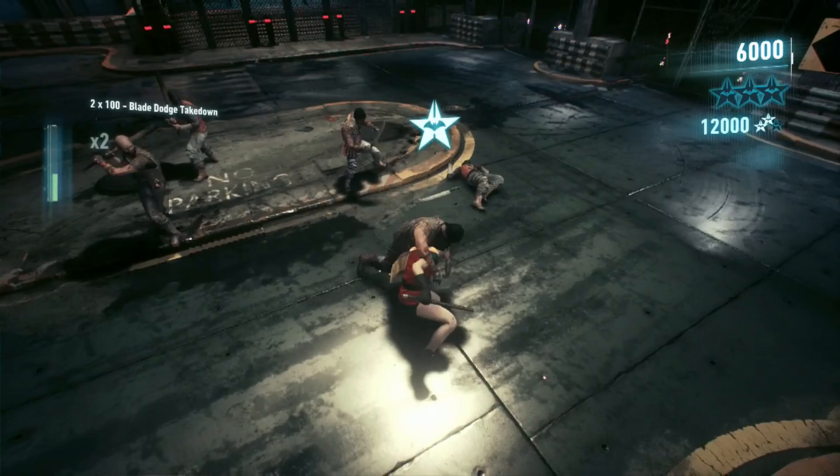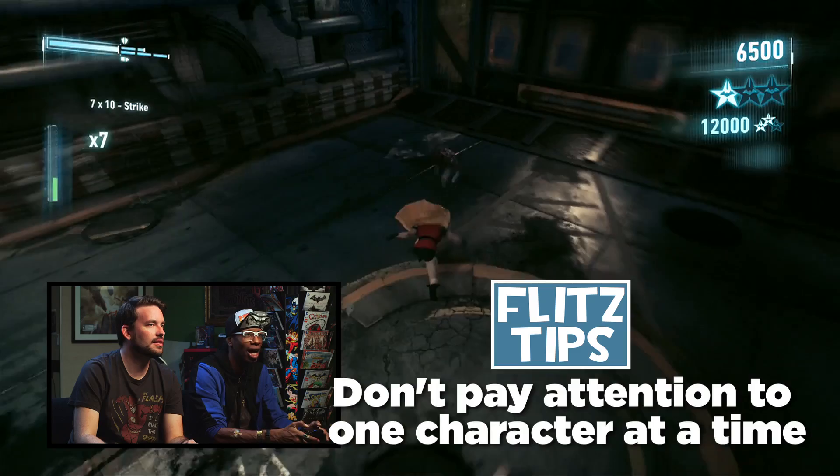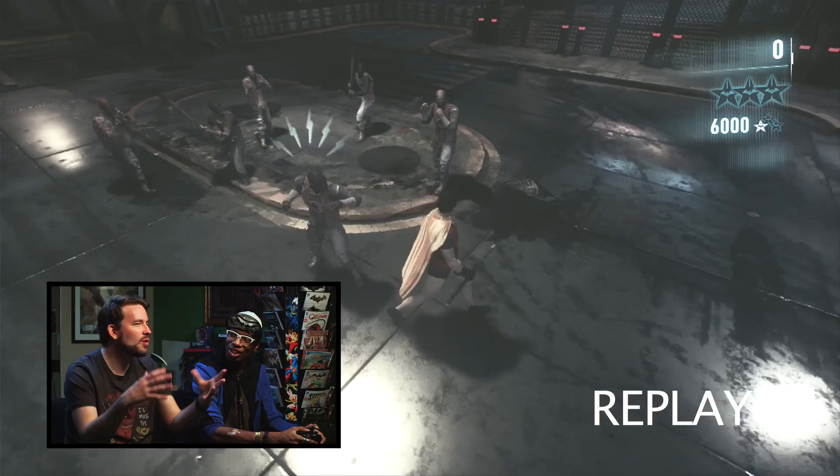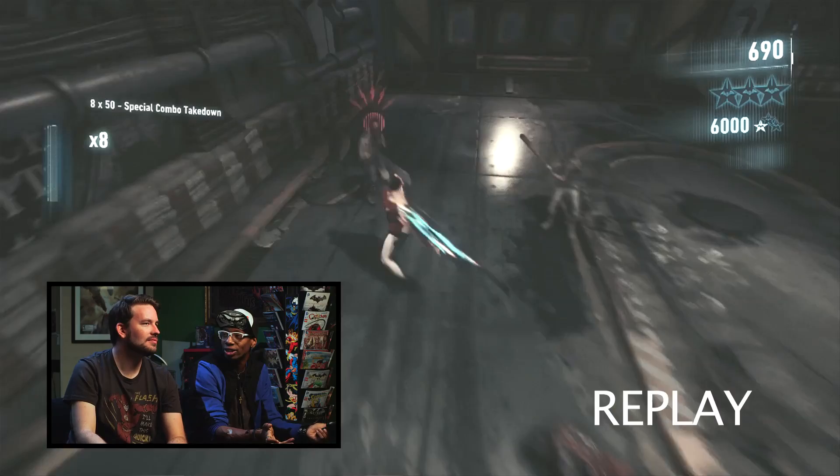Another tip: don't pay attention to one character at a time. You kind of have to relax your eyes — and that sounds really crazy. It's actually a lot of waiting, but when you're watching the screen, you see the whole screen. You literally pay attention to the middle of the screen because of things popping up. You're waiting for the guy's counter, and then you go after that guy. It lets you know what they're going to do, and then you react accordingly. Then it becomes reflex automatically — that is called a flow state.